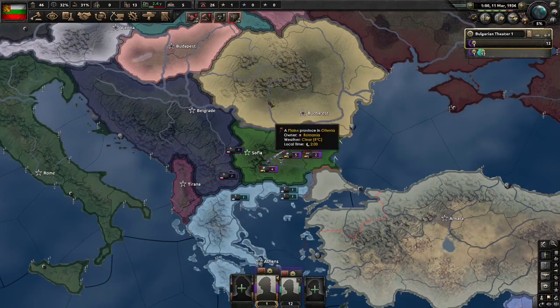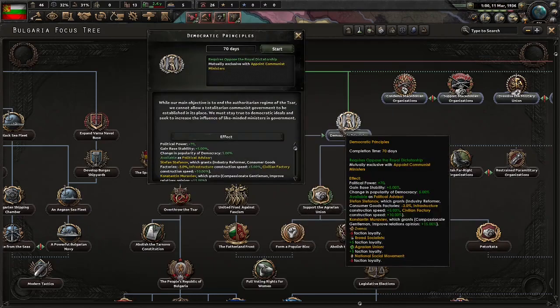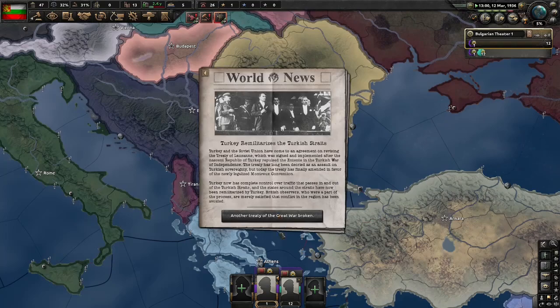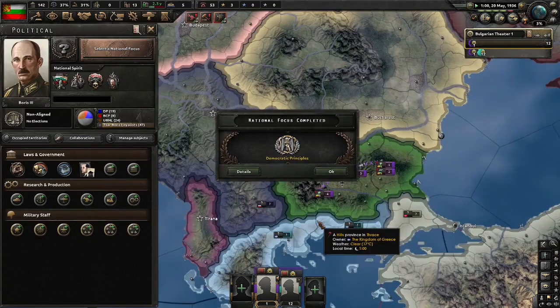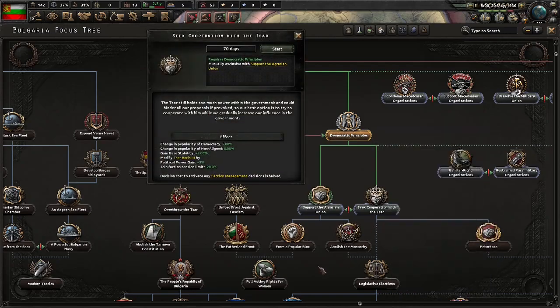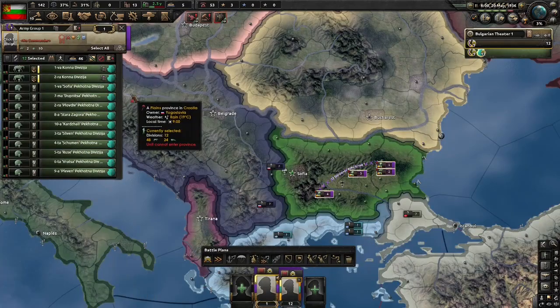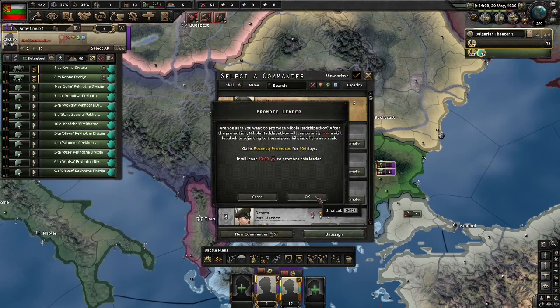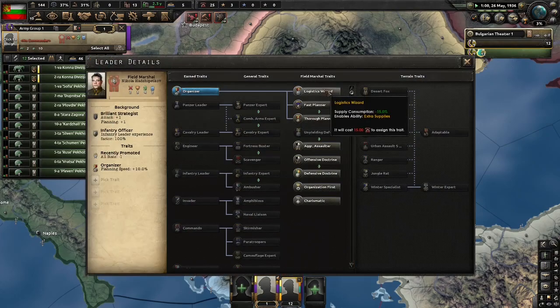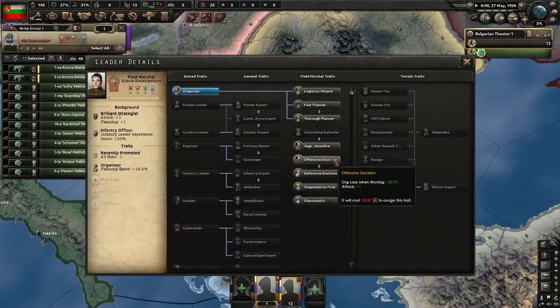We've started our opposition to the royal dictatorship, and now we're going to go down democratic principles. With democratic principles done, we're immediately going to seek cooperation with the Tsar. Additionally, we need a new field marshal, so we're going to promote Nicola to field marshal. He is probably the best starting general in this game, as he has brilliant strategist, organiser, and infantry leader. We are going to give him logistics wizard, aggressive assaulter, and offensive doctrine eventually, when we have the command power to do so.